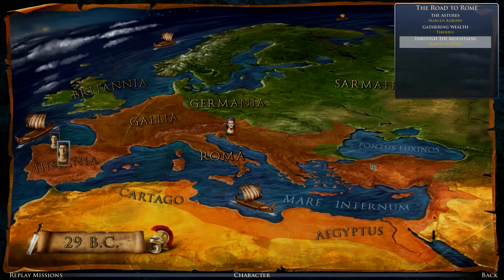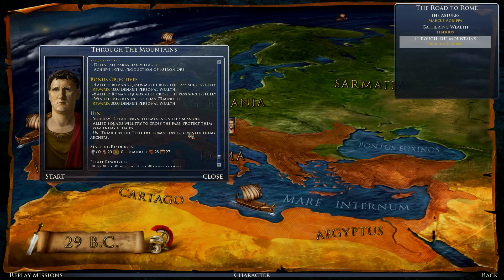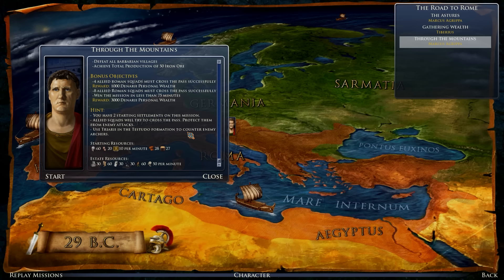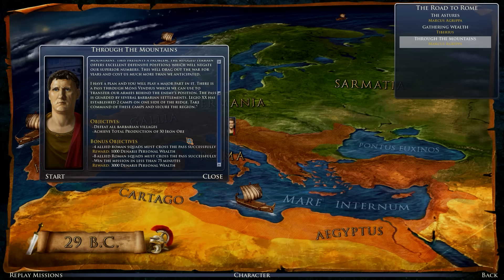Hello guys and welcome to Grand Ages Rome. It has been a while but I'm willing to continue my Augustus campaign through the mountains. There is a pass through Mon Vindius which we can use to transfer our armies behind the enemy's position. The pass is guarded by several barbarian settlements. Legio XX has established two camps on one side of the ridge. Take command of these camps and secure the region.